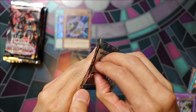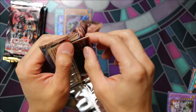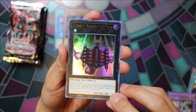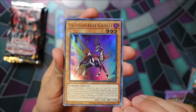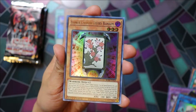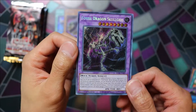Pack number three. Numeron Gate Ekum, Salaman Great Gazelle, Cross Sheep, Flower Cardian Cherry Blossom, Fossil Dragon Skogios. Nice, awesome looking card.